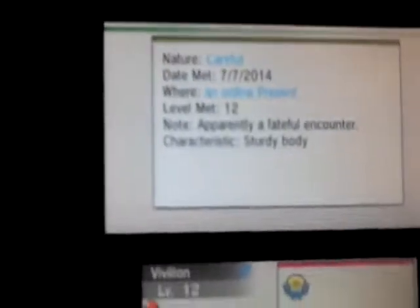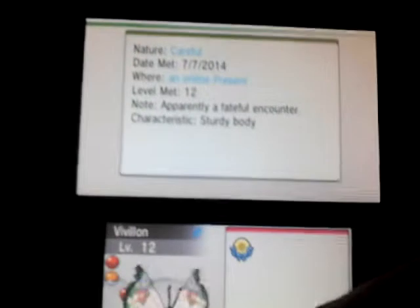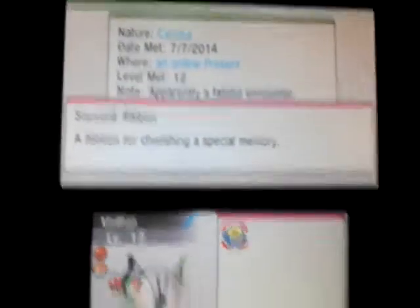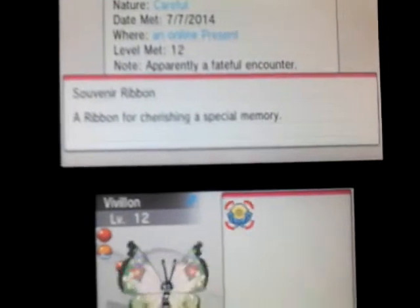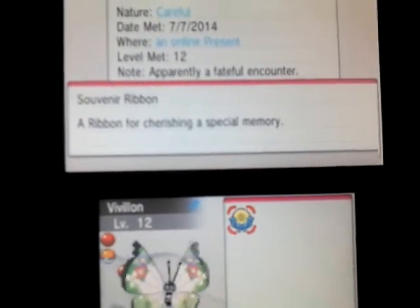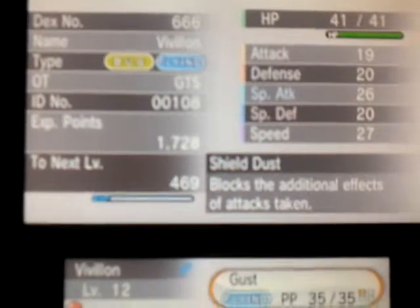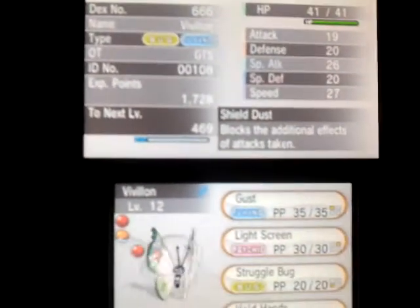And it's Sassy nature. Satan comes in many forms. It's got a Careful nature, Sturdy Body as its characteristic, Fateful Encounter, met 7-7-2014, and Kalosian Vivillon, GTS as the OT, with 00108 as the ID number.